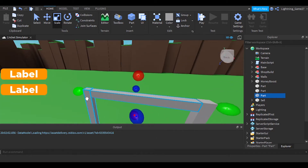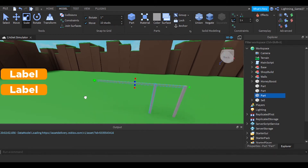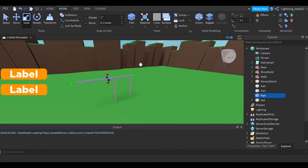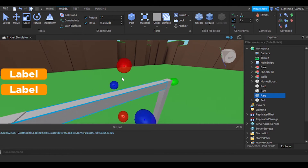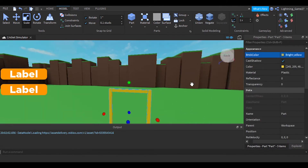Another viewer asked how to do really small movements. You go to Model and set the Move increment to 0.1 studs. If you put like 10 studs, the resizing gaps will be really big. That's how I do my building — same with Rotate of course.